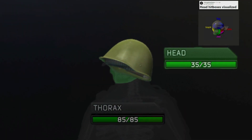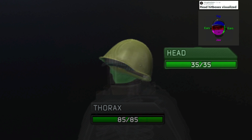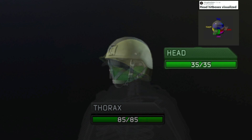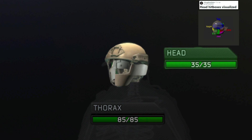Helmets are what you use to protect your head. Like armor, they can cover different zones — those zones being the top and the nape, or maybe the top, nape, and ears. Most helmets will not be able to cover your eyes or your jaw unless you add further modifications to the helmet.